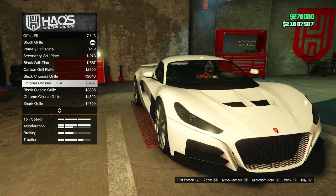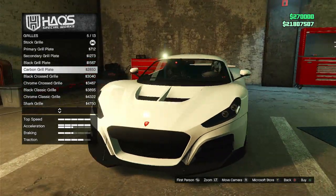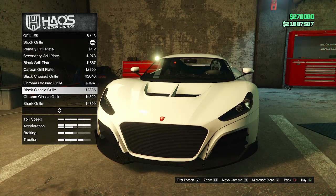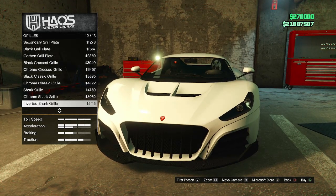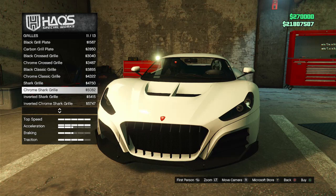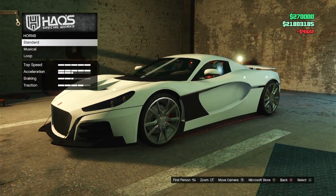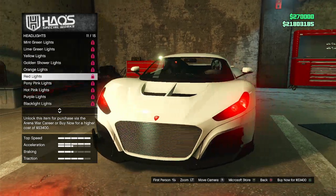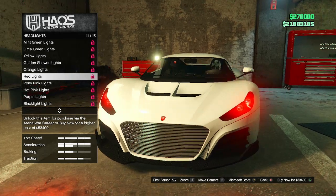Looking at grille options: there's grill plate, secondary grill plate, black grill plate, carbon, black crossed grill, chrome, black classic, chrome classic — which is very close to how it looks IRL. There's also a shark grill, chrome shark, inverted shark, and inverted chrome shark. I'm going with the classic grill because that's how it looks IRL. Then checking out headlights — oh look at those angry eyes, love it!